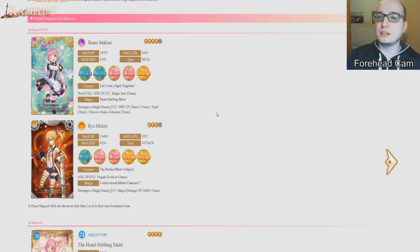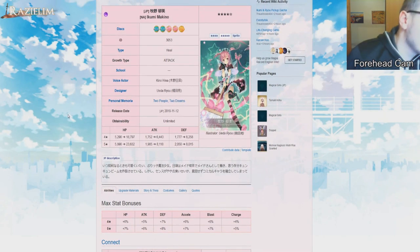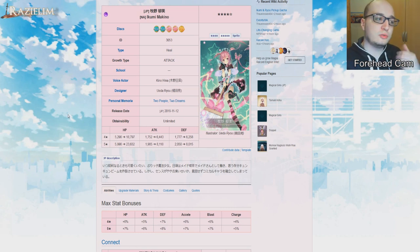Ikumi is a heal dark type character and, as far as I know, the only heal dark type character. Ryo is a magia-spamming attack type character. Looking at Ikumi's stats, she is a heal type, which means her stats are rather balanced but there's not really any aspect she excels at. Her disc set is AABBC, which is alright — it doesn't allow you to excel in one single area but also doesn't have a specific weakness. It's a decent disc set but doesn't do anything special.